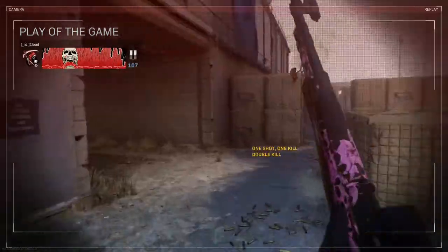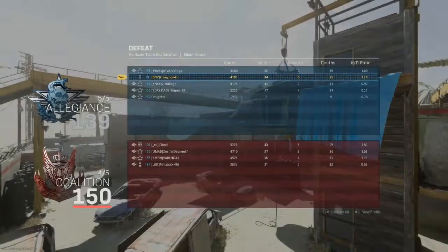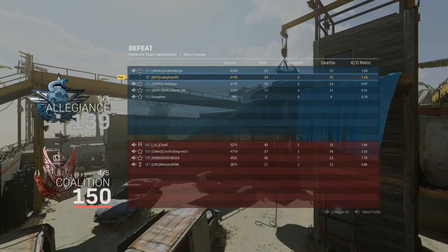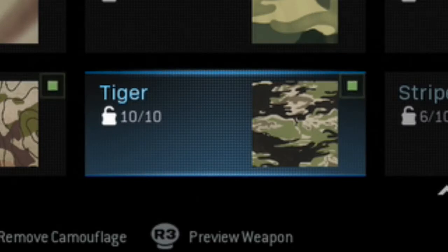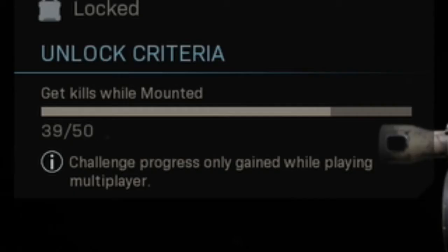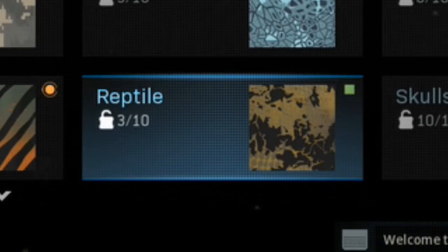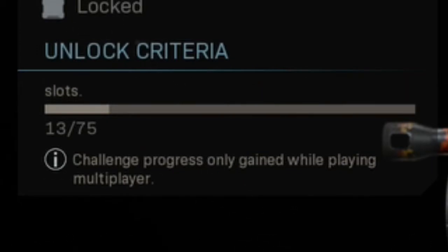That was actually a really good game — 34 kills, way better than I thought. Reptile may not be that difficult after all. Let's check the progress — Tiger 10 out of 10, looking sexy, completed! I did a Topo too — I need 11 more kills while mounted, which is really really good. I should have Topo done within the next episode. Reptile 3 out of 10 — unlocked two camos, need 75 kills in total, about 60 more, that's not too bad.